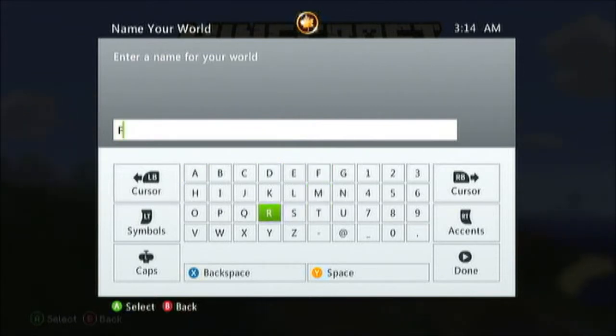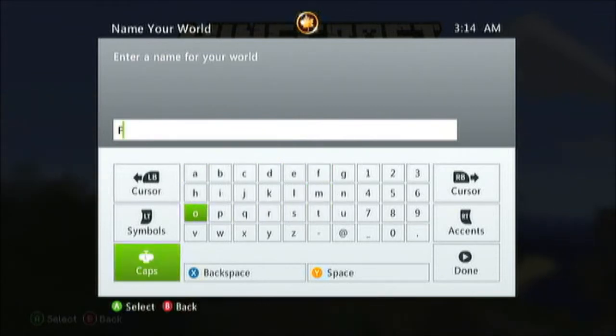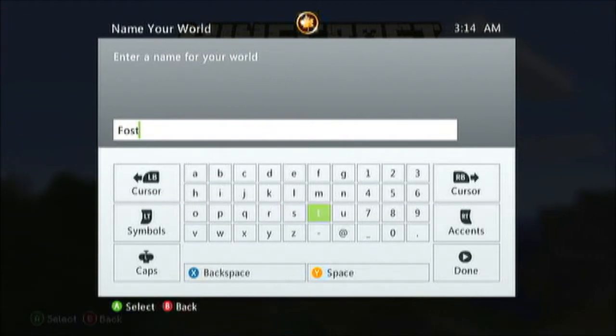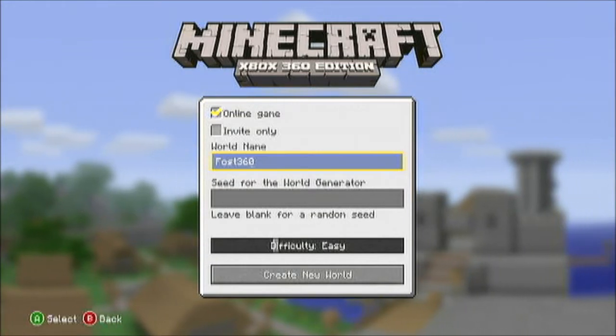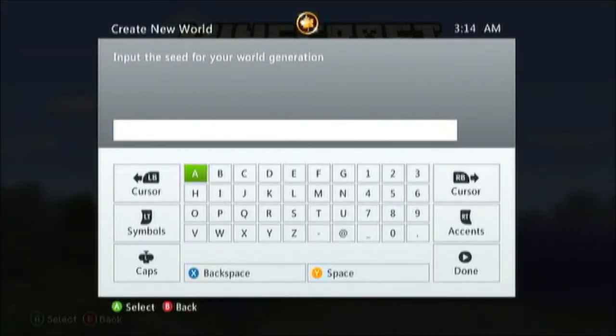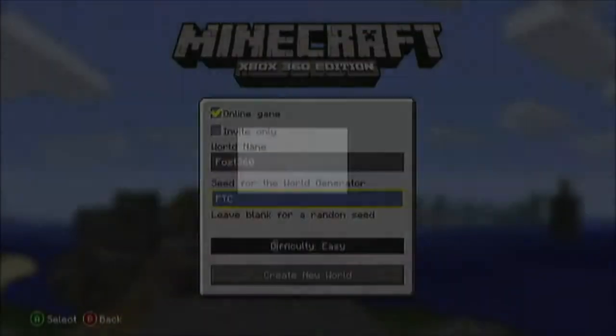Let's call it something cheesy — Fost 360, because I'm Foster on Xbox 360. For the seed, let's just do FTC FosterTheCanadian. Very simple.